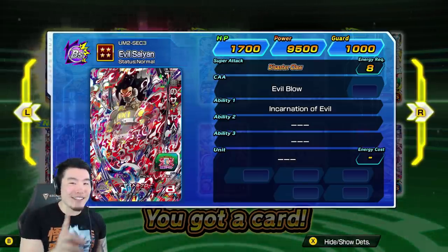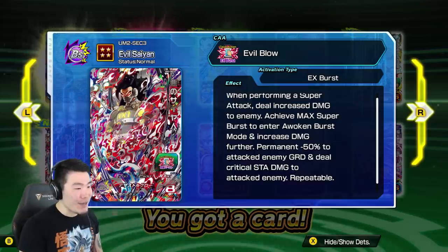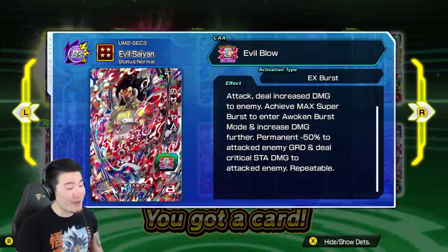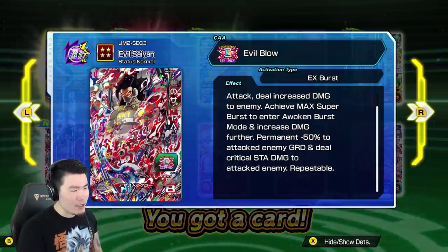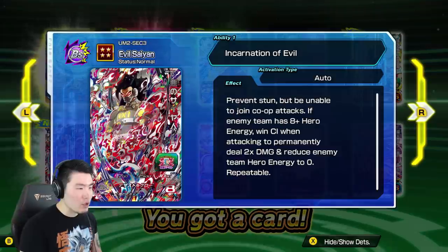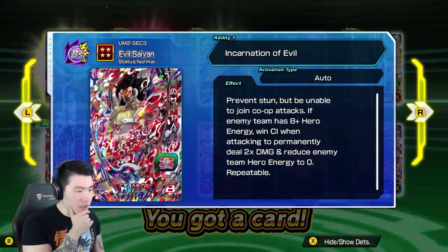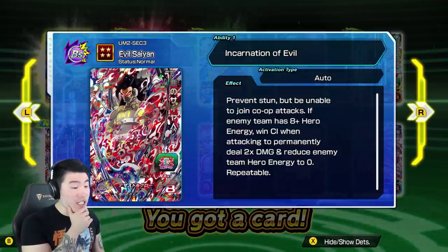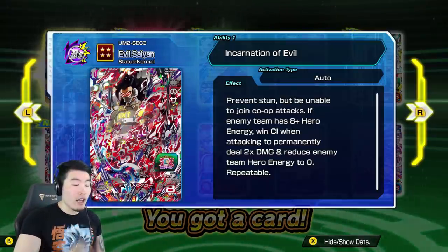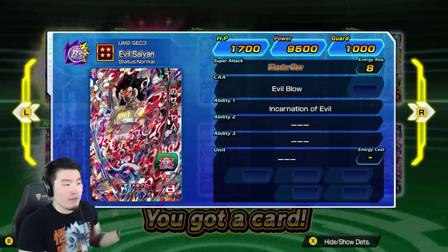We got one of the best cards in this game! EX Burst - when performing a super attack, deal increased damage to enemy. Achieve max super burst to enter Awoken Burst Mode and increase damage further. Permanent minus 50% to attack the enemy guard and deal critical stamina damage to attack the enemy. Holy crap, that's pretty busted. And prevent stun but be unable to join co-op attacks. If enemy team has 8 plus hero energy, win CI when attacking to permanently deal 2 times damage and reduce enemy team hero energy to 0.